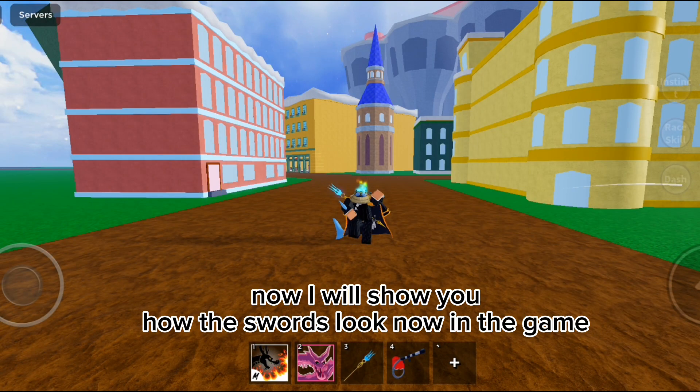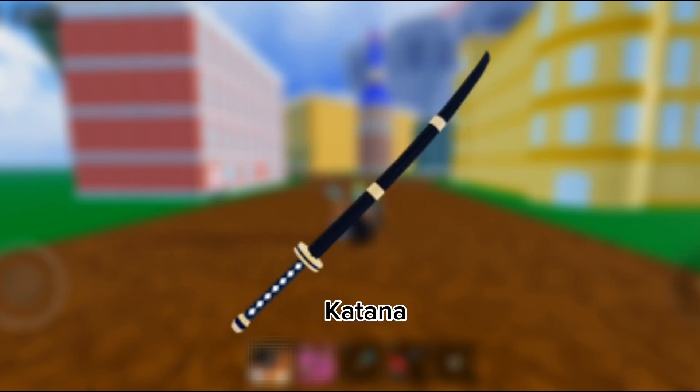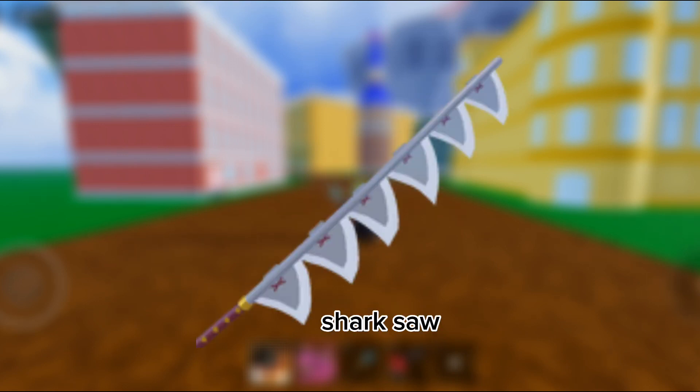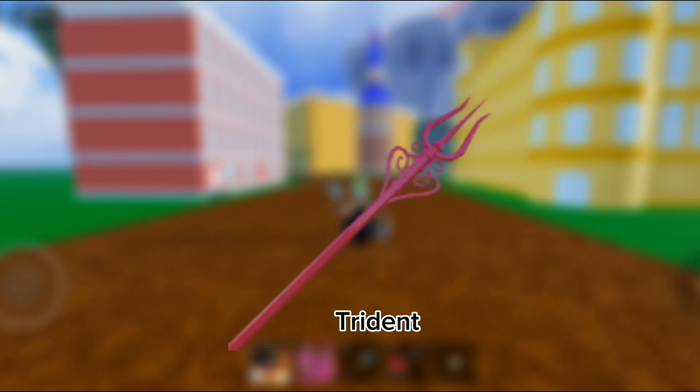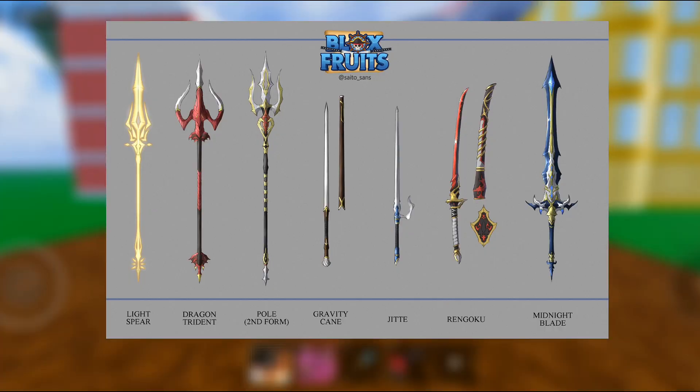Now I will show you how the swords look currently in the game: iron mace, cutlass, katana, long sword, bisento, shark saw, trident. Now the second one — these are the swords from the second sea.